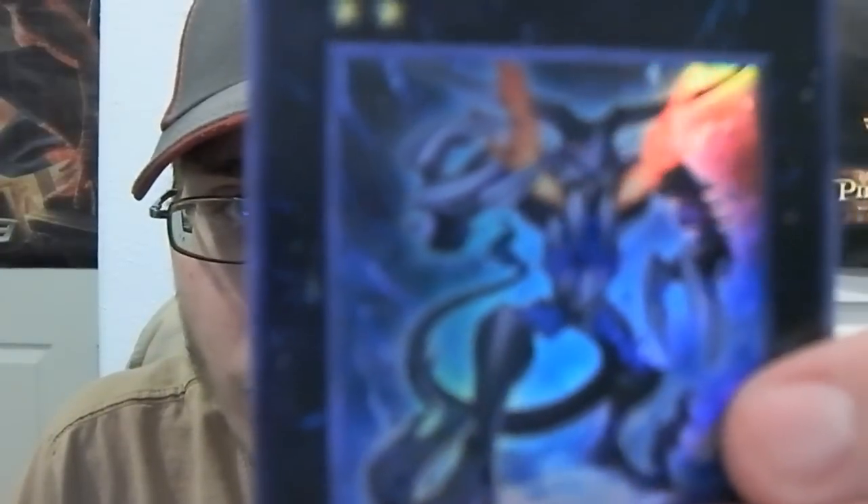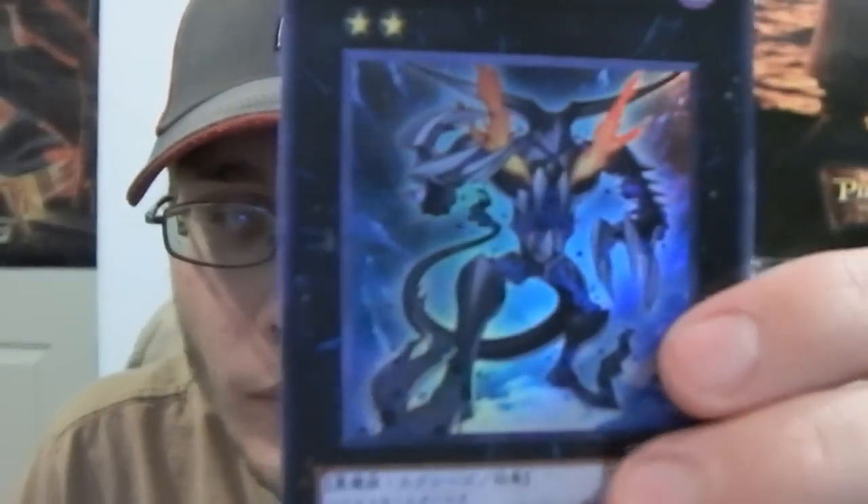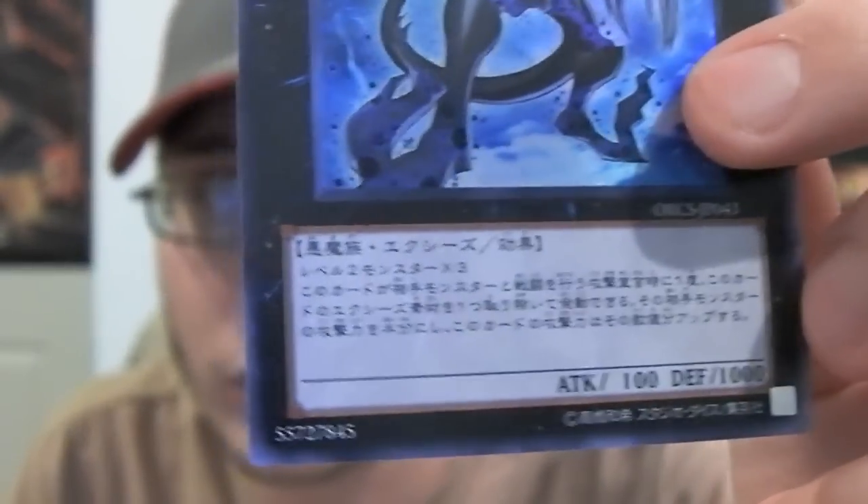The next one we're going to talk about is Number 96, Black Mist. It's pretty cool — it's I think the highest number monster. Let me show it to you guys; it should focus. I know you guys probably can't read Japanese — I know I can't. So yeah, this one's pretty neat. It's a Fiend XYZ monster and it requires three level two monsters. You could probably end up using this card with something like Mystical Shine Balls and all that — you'd have to use some kind of Agent deck or something. I know they use a few other XYZ monsters that are rank 2, so it might be possible through that deck.